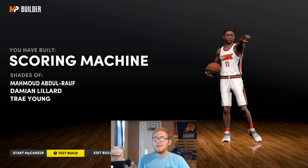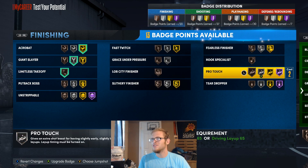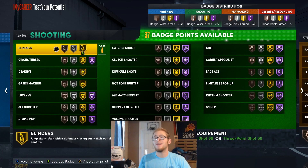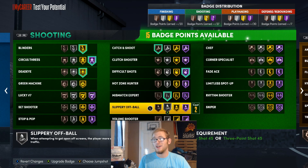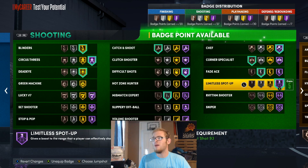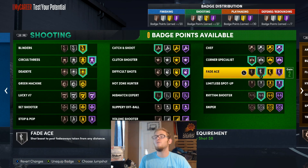I ended up getting Trae Young's name there — I feel like scoring machine is pretty similar to Trae Young. For finishing badges, I'm going to use Acrobat and Giant Slayer, put Limitless Takeoff on Bronze, go with Pro Touch, Fearless Finisher, Slithery Finisher on Gold, and Teardropper on Silver. For shooting badges, I'm going to use Blinders, Circus Threes, and Deadeye all on Gold and Hall of Fame. I'll use Catch on Bronze, Difficult Shots on Hall of Fame, Mismatch Expert, Chef on Hall of Fame, Corner Specialist on Bronze, Fade Ace on Silver, Limitless Spot-Up on Hall of Fame, and Rhythm Shooter on Bronze. Rhythm Shooter really works for Trae Young — when you dribble and do dribble moves, you have a better chance of making your shot, especially when sizing people up.